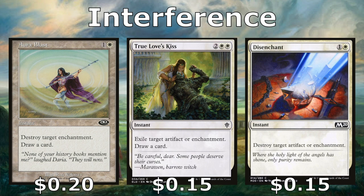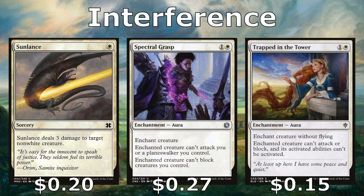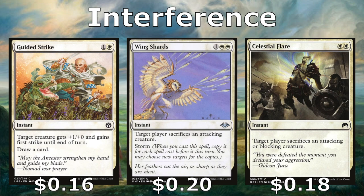Cards that interfere with our opponents: Aura Blast can destroy an enchantment and draw us a card. True Love's Kiss exiles an artifact or enchantment and draws us a card. Disenchant just destroys an artifact or enchantment. Sun Lance deals three damage to a non-white creature at sorcery speed. Spectral Grasp is awesome — we put it on a scary opponent's creature and it can't attack us or block our creatures, though our opponent can still use it against other opponents. Trapped in the Tower can only target non-flying creatures, but they can't attack or block and lose activated abilities — great against commanders with activated abilities.